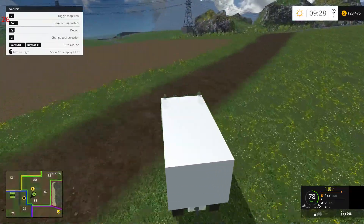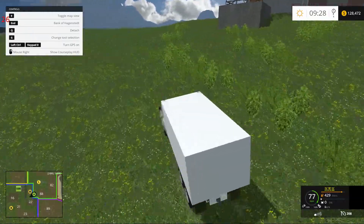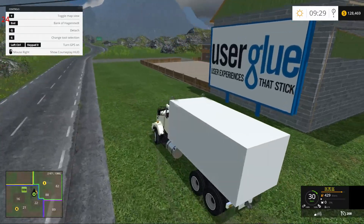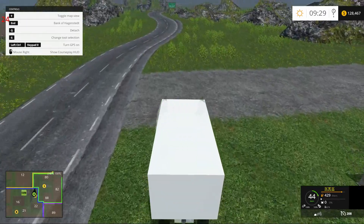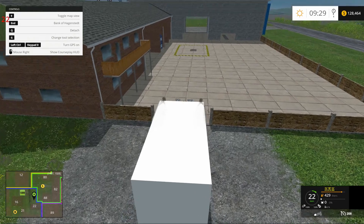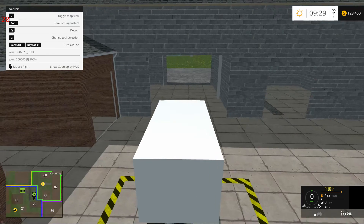User Glue — where are you, man? Oh, not up there. Turn, turn, turn. Why won't you turn? I'll bet this is the place. Yep — User Glue. So I need to bring my fancy trailer. I'm pretty sure, because I was told that's what it's for. Resin 37%, glue 100% — cool. Oh man, look at all the glue. Wow. We've got to go get our glue tanker.